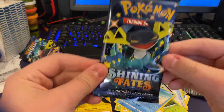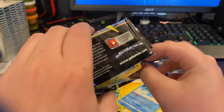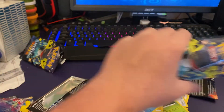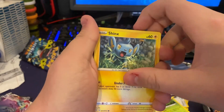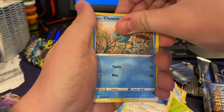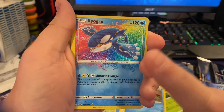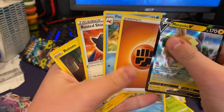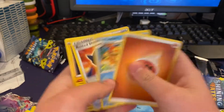Alright, last pack. Hopefully we'll get something good out of this one so we can go four for four — probably not, we're probably gonna get something garbage. Shinx, Cacnea, Horsea, Eevee, Skwovet — whoa — this is the amazing one I wanted! We have Kyogre — it's textured — and then we have Morpeko V. So basically we got four for four on the boosters, that's pretty cool. We also got Floatzel, Rusted Shield, and Rotom — that's kind of junk — but look how many pulls we got.